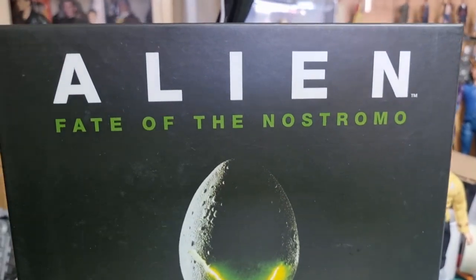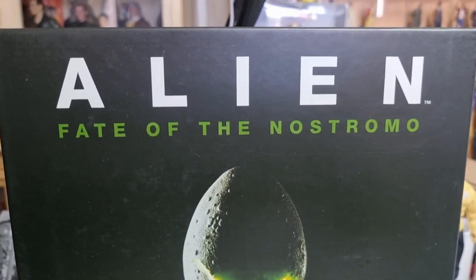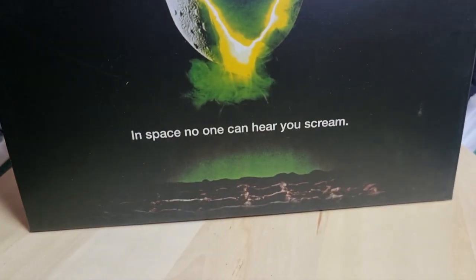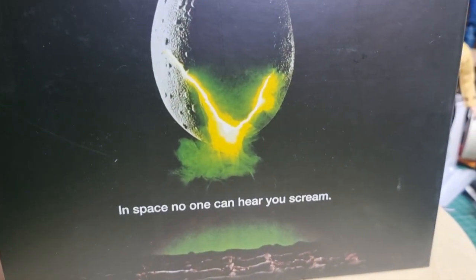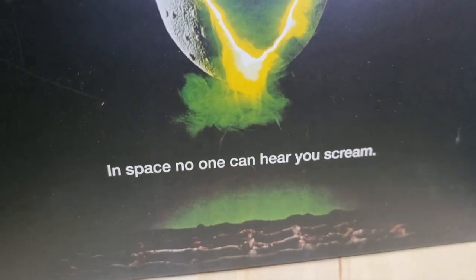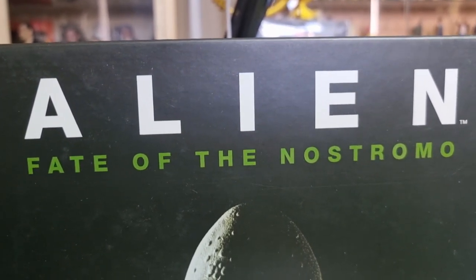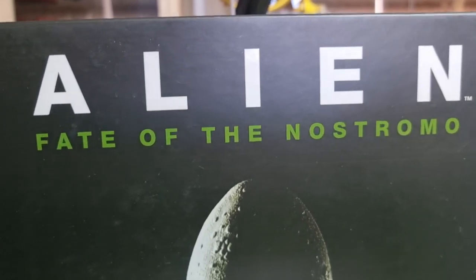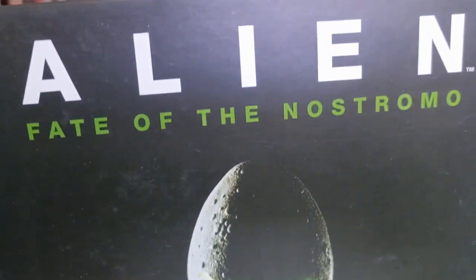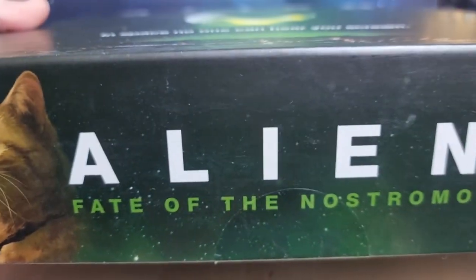Today we're looking at another Ravensburger board game - this time it's Alien: Fate of the Nostromo. It's come out a bit early, it was due out on the 10th but it's been delivered early. This is based on the absolutely classic 1979 film Alien by Ridley Scott, and this is the front cover - it's really good.